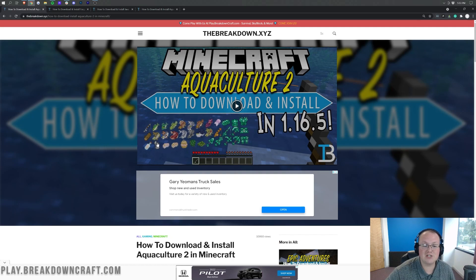On top of that, there's all sorts of custom fish — this just scratches the surface of all the custom fish and things that are added in that you can now catch. Aquaculture 2 is by far the best fishing mod out there and today we're going to show you how to get it.